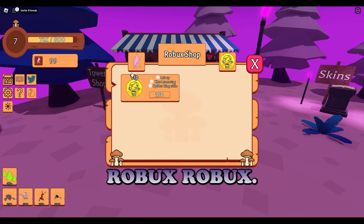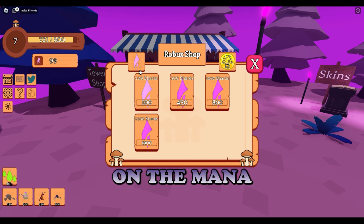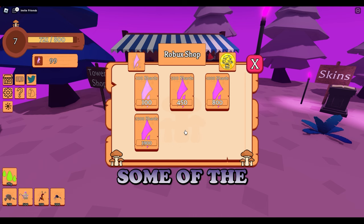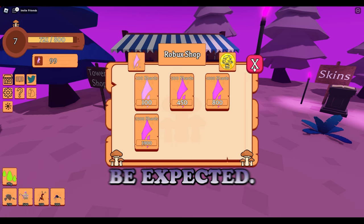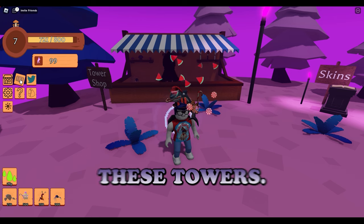There is the Robux shop here that you can get for 350 Robux. And if you click on the mana button - these are shards. It's actually a pretty decent price compared to some of the other games that require Robux. The 250 shards for 1,900 Robux is actually the best deal out of all four, as would be expected. So if you want to skip the grind of the game, you can use your Robux to buy some of these towers.